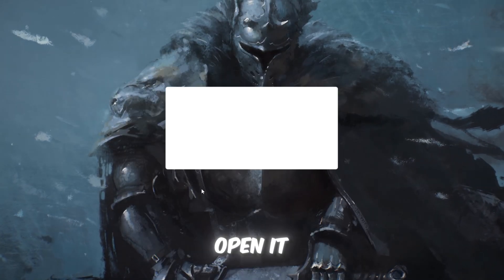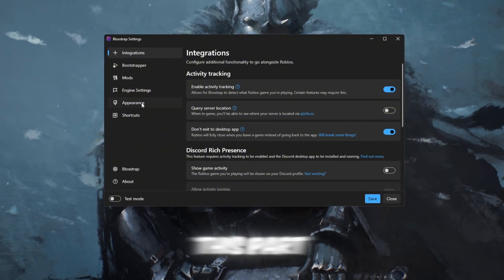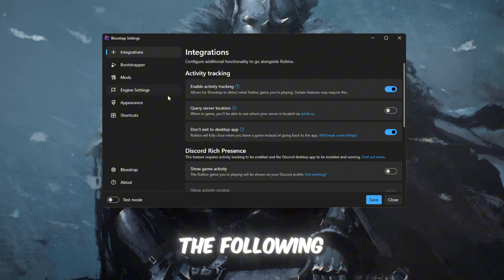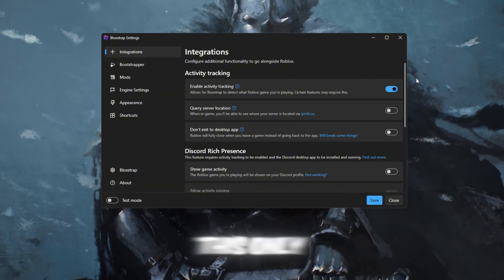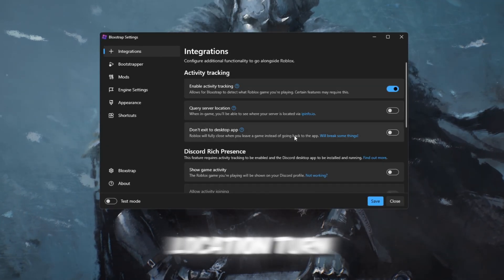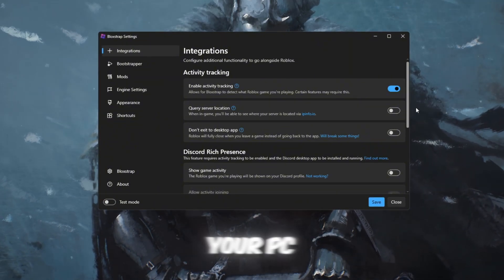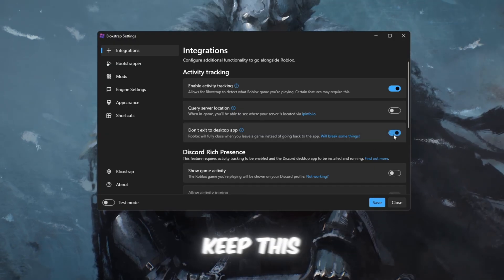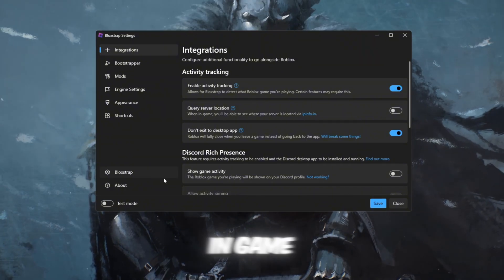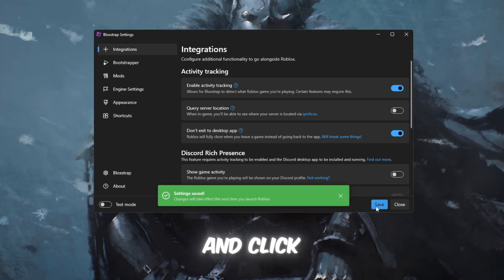Once Blockstrap finishes installing, open it and click Configure Settings, which will take you to different tabs that we will adjust step-by-step. Each setting gives a small performance improvement. On the Integrations tab, turn on Enable Activity Tracking in Discord — this only shows what game you're playing and does not affect FPS negatively. Turn off Query Version Location because it stops unnecessary background version checks that can slightly slow your PC. Keep Don't Exit to Desktop App on so Roblox launches faster without the desktop launcher delay. You can also turn off Show In-Game Activity to save a little more CPU power. After adjusting everything, scroll down and click Save.